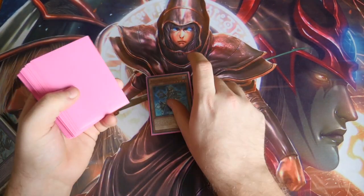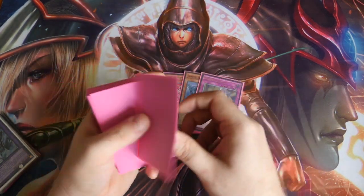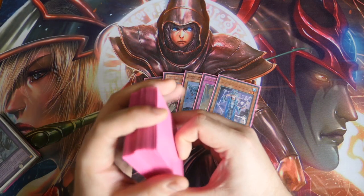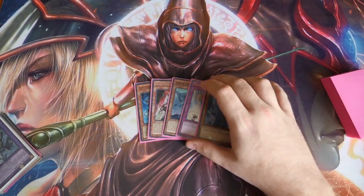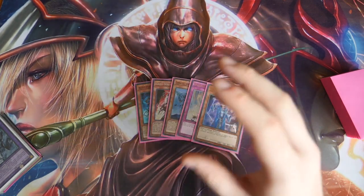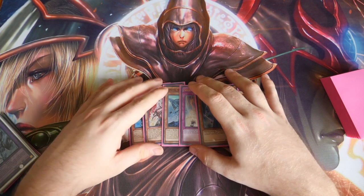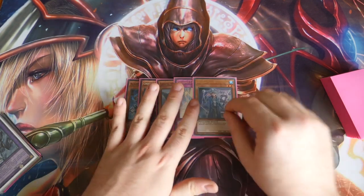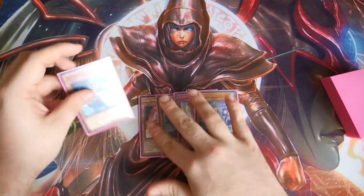Our first test hand going first will be an Alistair the Invoker, a Ghost Ogre and Snow Rabbit, a Gamma Seal, a Solemn Strike, and a Spellbook Magician of Prophecy. This is very interesting because in this scenario we can ride our luck and push for a Crystal Wing — that's the gamble play if we use Spellbook Magician of Prophecy — but the safe play is to get a Mech Bar out.